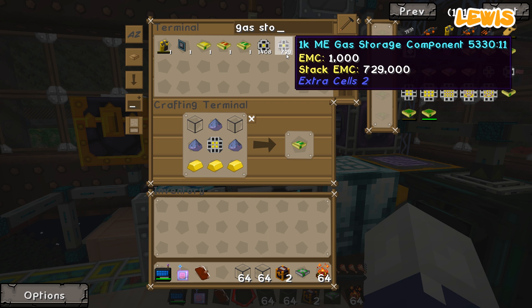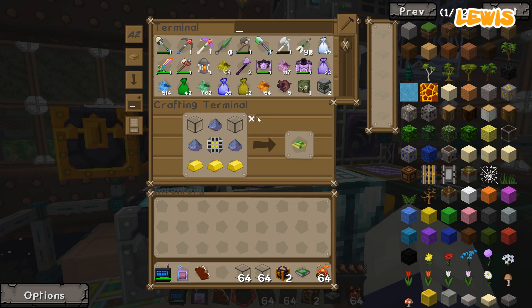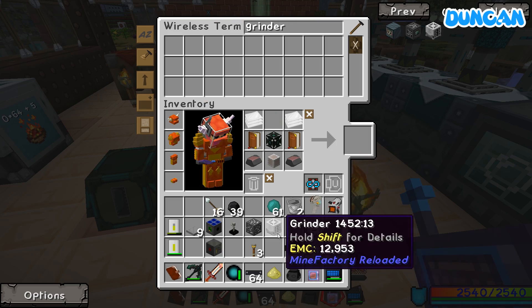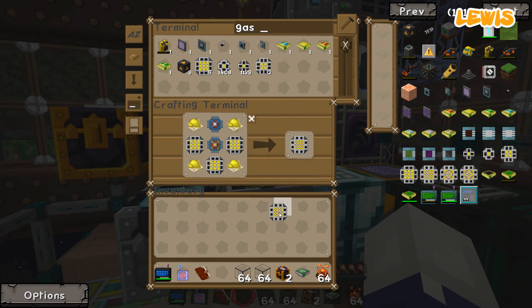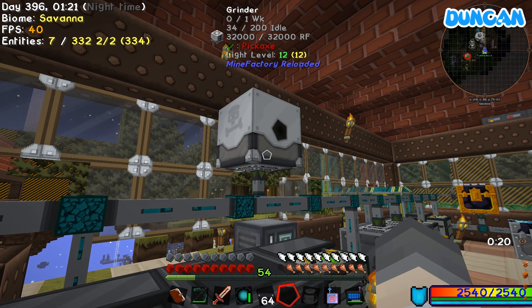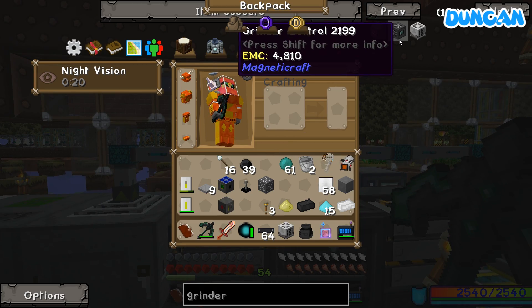Grindstone? What the hell is a grindstone? Do we have a grinder? Well, if you haven't got one, just make one. Oh, we're missing the ender sword, which is actually something I found in a loot bag a minute ago and threw away. What? You maniac. It's very easy to make, but this is tricky. It's going to require... Of course - I just made a mob grinder. I want something that grinds tungsten.